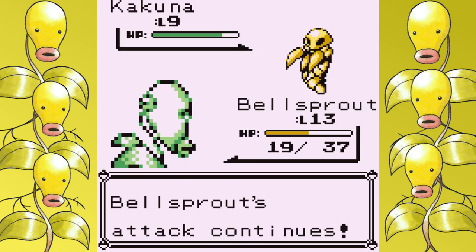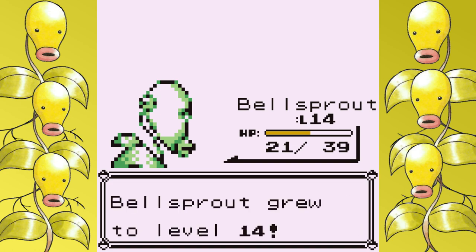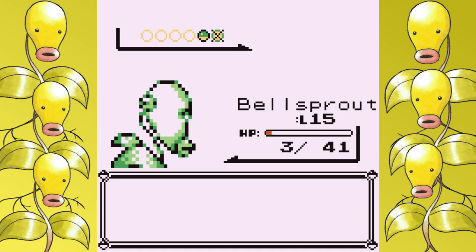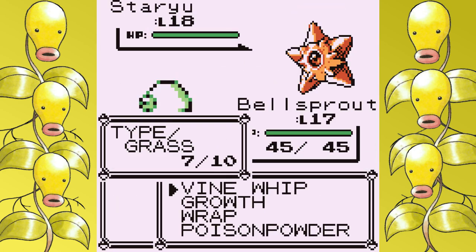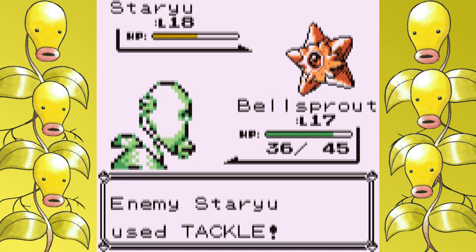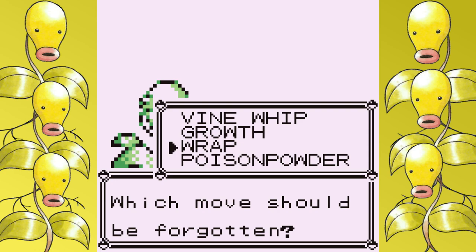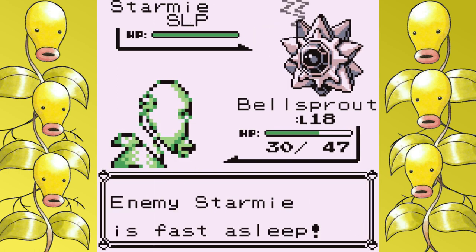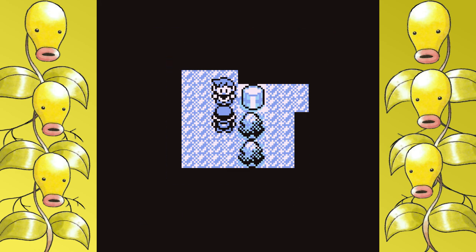Outside of having to reset a few times on the one mandatory Rocket Grunt in Mt. Moon, there really wasn't an issue in here. Since we started with a Grass move, Misty is the next logical choice. I do get crit by the Starmie on the first attempt, but the second time it goes fairly easy — and that's already two badges down, still at minimum battles. I hit level 18 in the fight, Sleep Powder becomes available, and what's funny about Bellsprout is the moveset. What I have here right now is essentially the moveset you keep for the entire game. It just doesn't really learn anything else, and as you'll see going forward, although Bellsprout needs some luck in some fights, the strategy this moveset gives you is really lethal when it works.